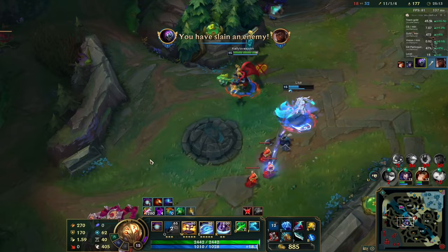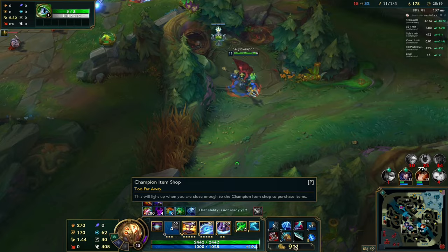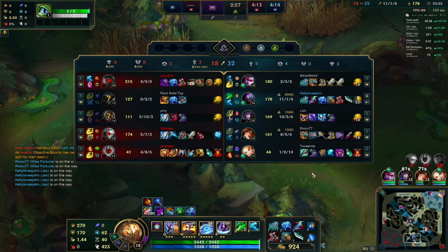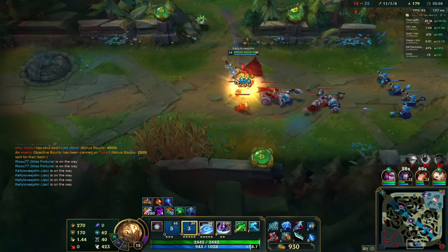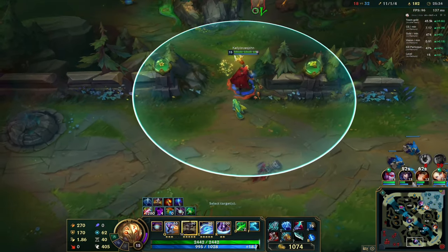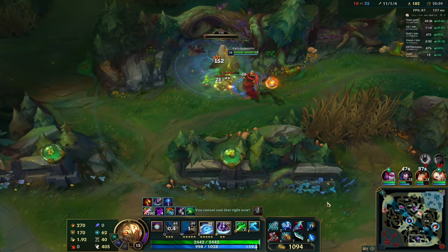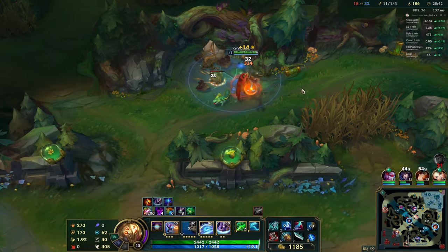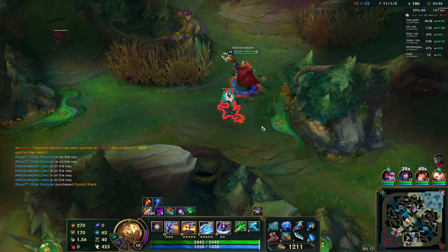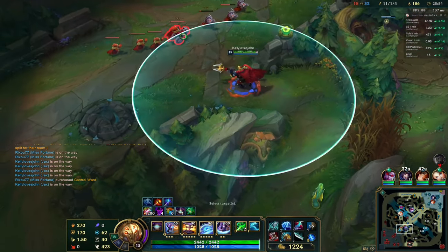Going to steal more jungle camps then go for bot lane push again. Taking the minion waves — we're almost there with Kraken Slayer, only about 200 gold remaining. Staying mid side if someone comes. Let's go for Ezreal — there he is!